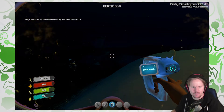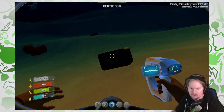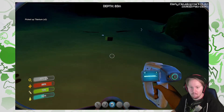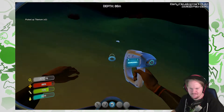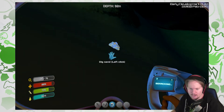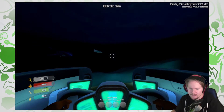Base upgrade console — alright, that's cool. There's a lot of stuff here. Seamoth upgrade — that's the one I was looking for. Wait, I already have that one. So I can apparently build that in a certain room, I don't know which one though. But it's gonna be useful. Oh my God, it's so creepy, those big guys — I know they're not dangerous. Apparently they're not dangerous. I like it.